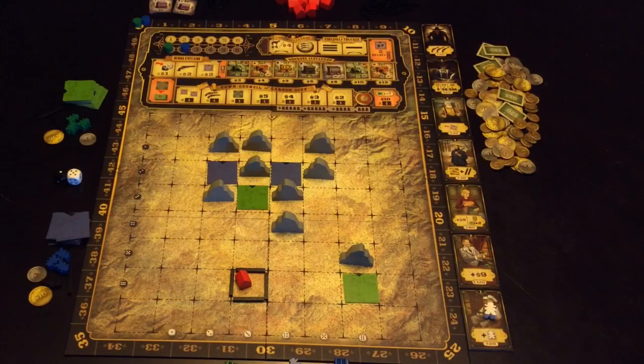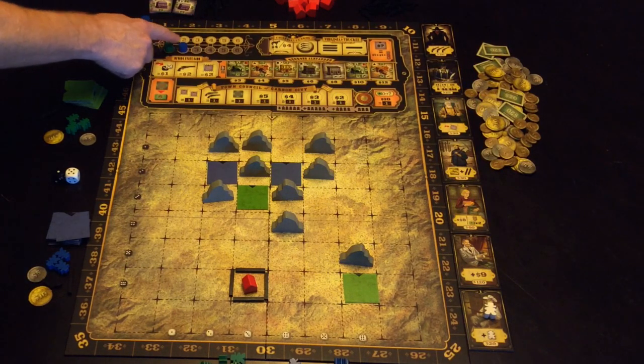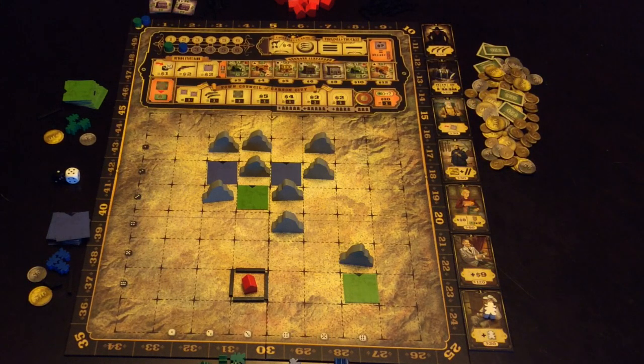I have set Carson City up as a two-player game. It can play up to six but it's just as easy to play with two — the rules are the same. There are only going to be four rounds in this game, but the very first thing that happens is that each player, in order — green will go first followed by blue, and that order is important — will choose what character they're going to play with for this round.